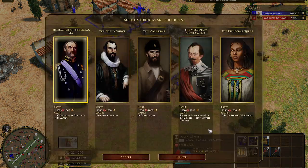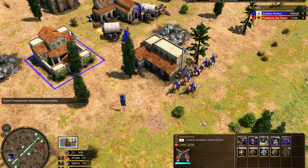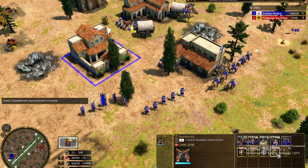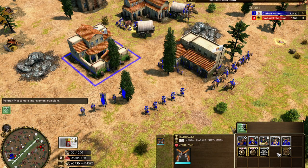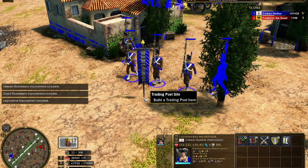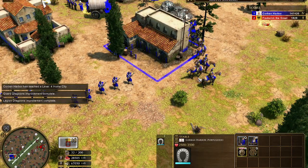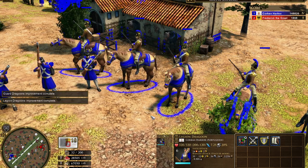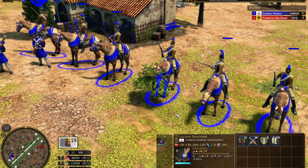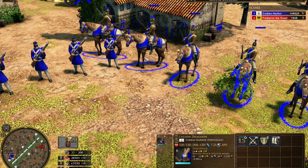Caçadores are their unique unit. Portugal's muskets are royal guard — oh they look very French except with brown coats, I like it. These guys have always been unique, and these guys should look a little different now — they've got the black gold helmets now, that's cool!